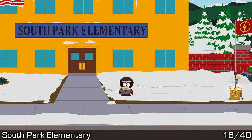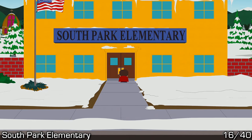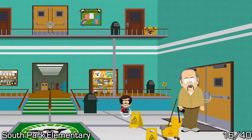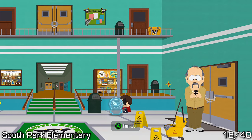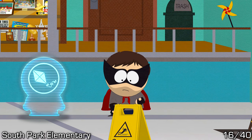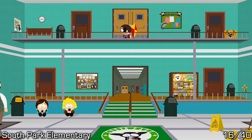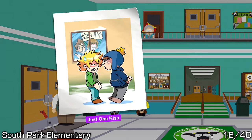Back outside and then inside the elementary school foyer, we'll have to use the buddy ability for Fart Core on the little pinwheel. Find the match, investigate it, analyze it, and call in your Human Kite buddy. He'll Fart Core you all the way to the top, and you'll be able to pick the art off the wall on the left of the balcony.